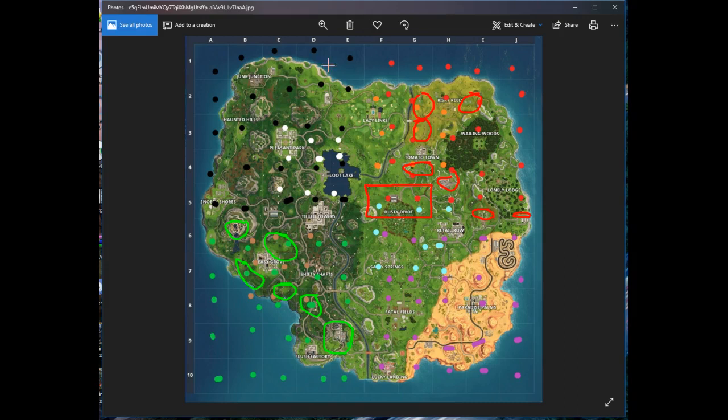For the black dots — grid one — you've got the hotel, sections of Lazy Links, the villain area, Durr Burger Hill which should be right around there, the stone head, the stadium, this section of Tilted and the river, Loot Lake, and the Loot Lake warehouse.